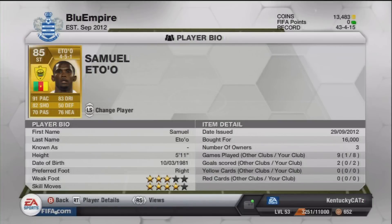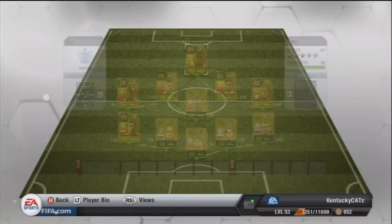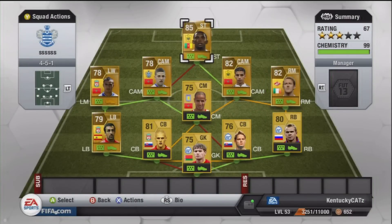At striker there is Samuel Eto'o. He is 5'11", 4-star skills, 3-star weak foot. He is from Cameroon and plays in the Russian League. He has ridiculous stats at 91 pace, 82 shooting, 70 passing, 83 dribbling, and 76 heading. He cost me like 16,000 coins.